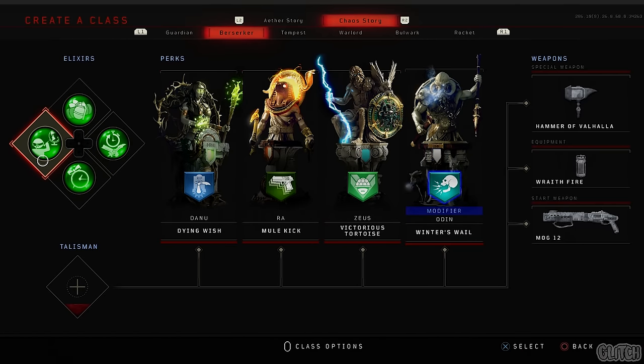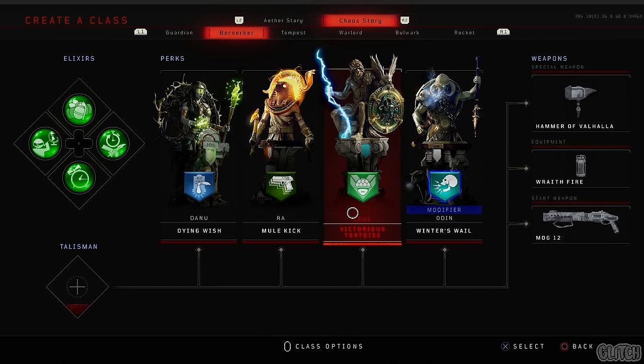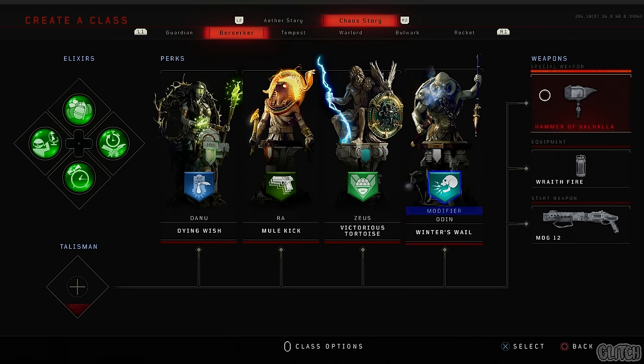For elixirs, the most helpful ones are Anywhere But Here, Equipment, and Temporal Gift. For perks, the most important one is Mule Kick, but I also ran with Dying Wish, Victorious Tortoise, and Widow's Whale which recently had a huge buff. I used the Hammer as my specialist, Wraithfire for equipment, and the Mog 12 as my starting weapon.